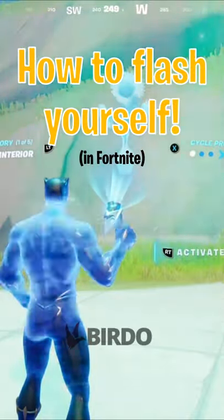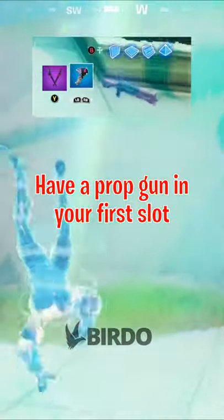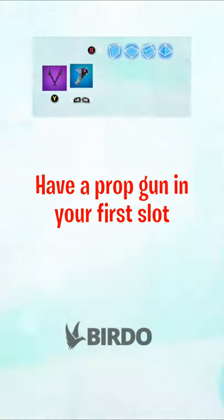Today I'm going to show you a console mobile only glitch that makes your screen flash like crazy. The first step is to have a prop gun in your first inventory slot as you get abducted.